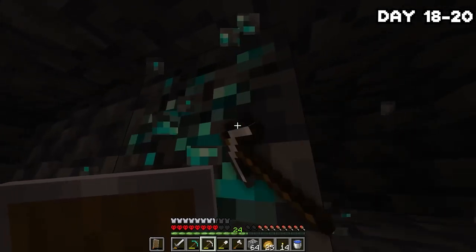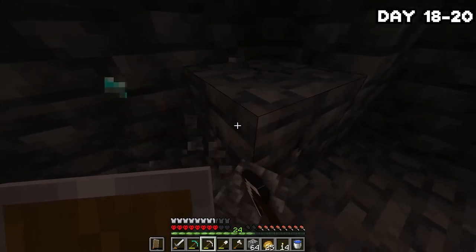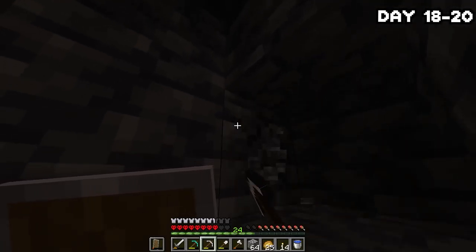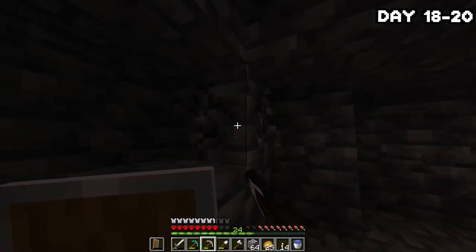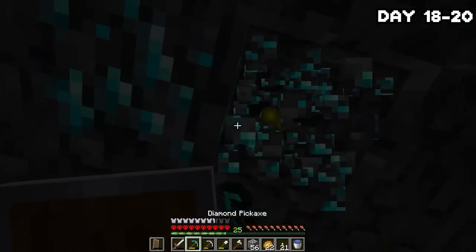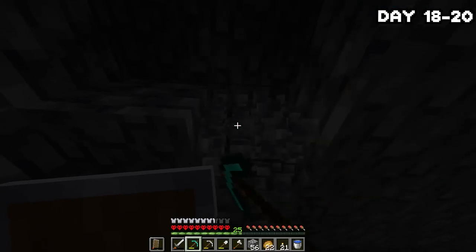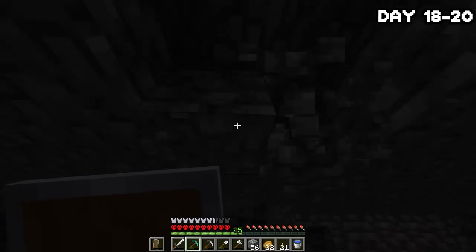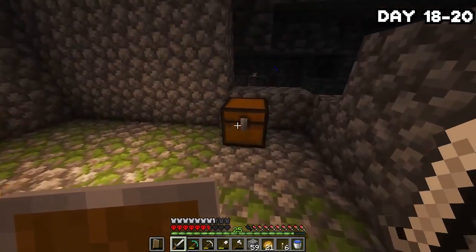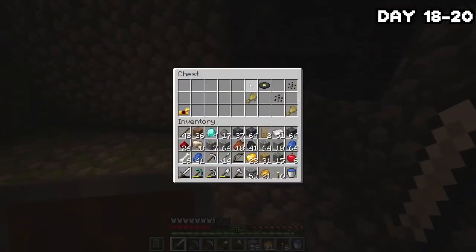After a bit more exploring, I stumbled across another single diamond vein — I hate that they spawn in one-vein so often, you get so excited and it's just disappointment. But one army of zombies later I found my first two-vein of diamonds! Two veins — yeah! Shortly after, I found a skeleton spawner, so things were going up and up. The spawner chest even had melon seeds, which I love, so I grabbed them.